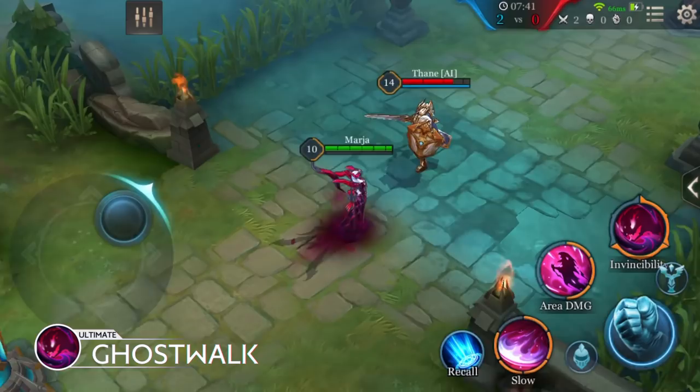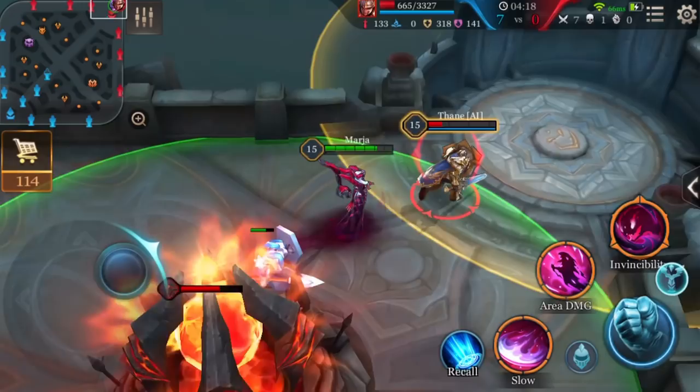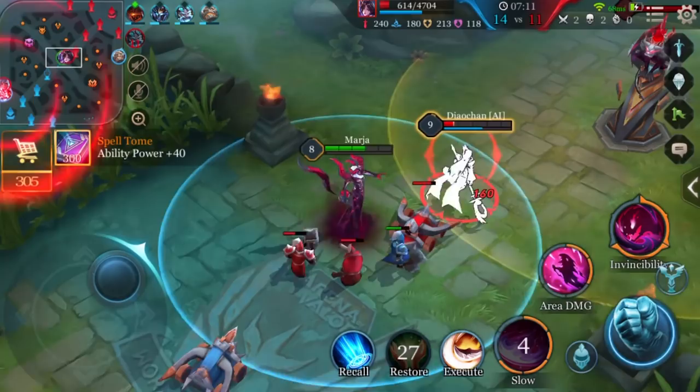Marja's ultimate is Ghost Walk. Marja turns into a Phantom, increasing her movement speed and becoming immune to damage for two seconds. Upon entering and exiting Ghost Walk, Marja deals magic damage to nearby enemies. This is one of the most powerful survival abilities in Athenor. Once Ghost Walk is activated, Marja becomes immune to all damage and control effects, making her a killing machine even under the enemy's tower or in the middle of their base.